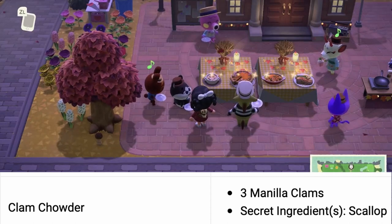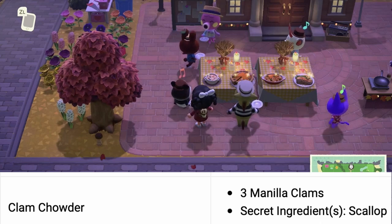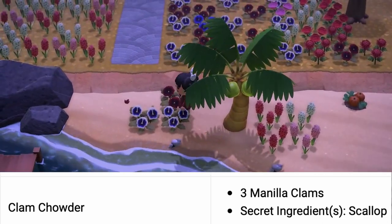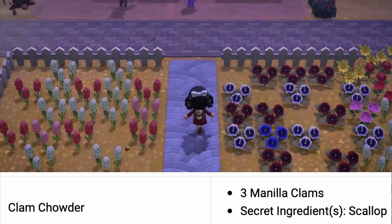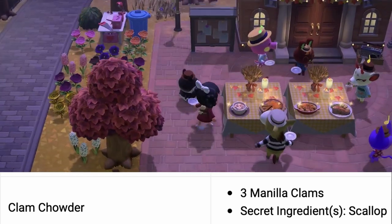The first dish we'll be talking about is the clam chowder. For the clam chowder you will need three manila clams. These manila clams can be found on the beach side whenever you find a glow spot — you can see the little spewing water — that's where you can find the manila clams.